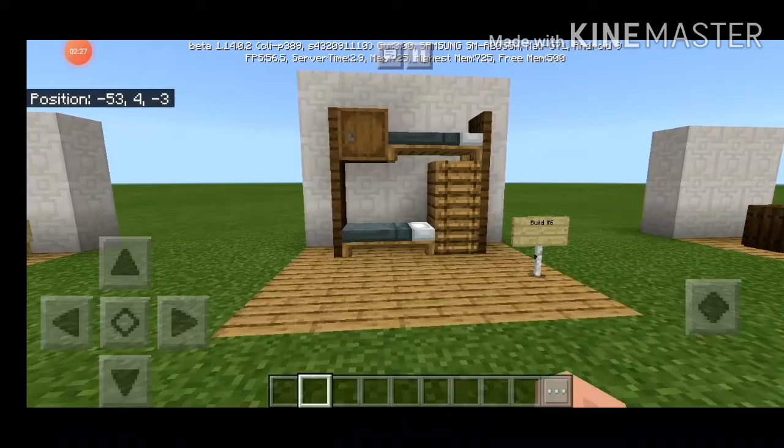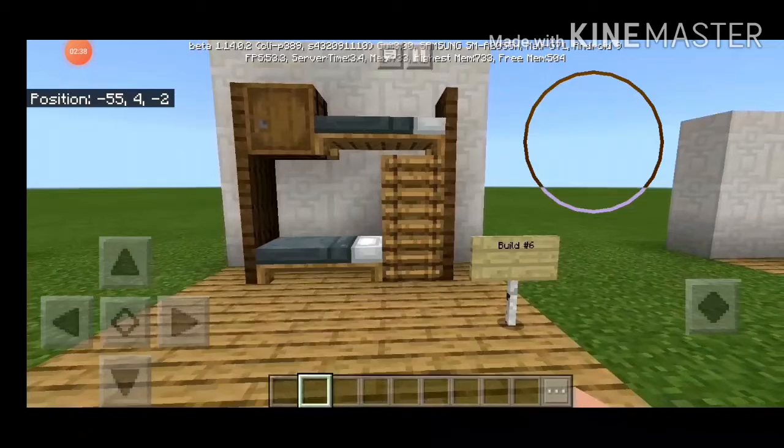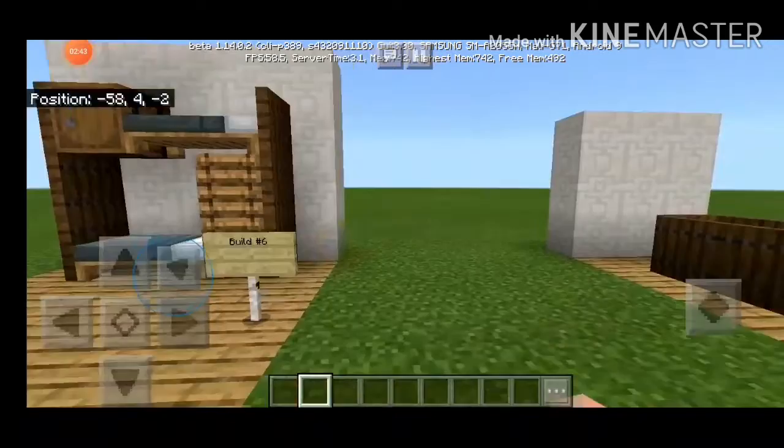Continue to build number 6, a bunk bed again, so for 2 people. And we have a barrel here. Give it a thumbs up if you like build number 6. Continue to build number 7.